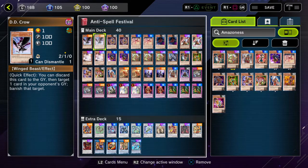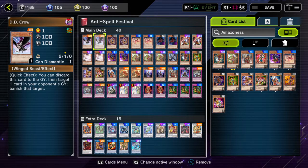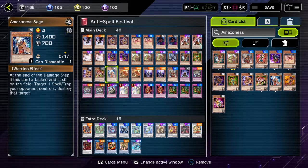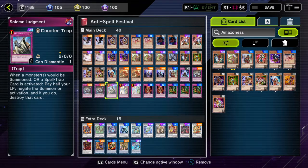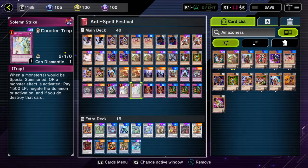That is 28 monsters, and the rest is 12 traps. The traps are as follows: triple copies of Evenly Matched — you have to have it if you expect to see heavy back-row formats. One Solemn Judgment — it's limited to one in anti-spell. Two Solemn Strikes — semi-limited to two in anti-spell festival.